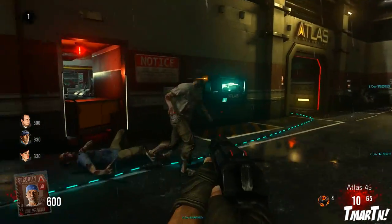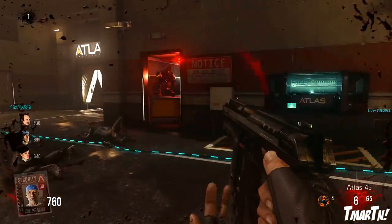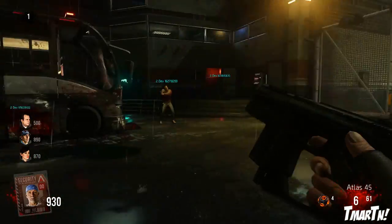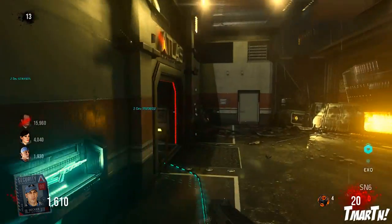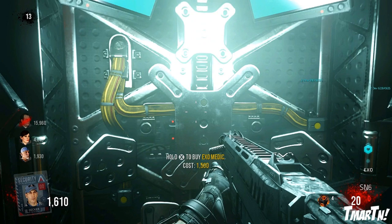Starting off with Exo Medic — Exo Medic allows you to revive your teammates faster, which is obviously very useful. This is the easiest one to get. When you're starting in the spawn area, all you have to do is activate this generator I'm looking at right here, then follow the blue line on the ground around the corner and it's going to be right there. You can get Exo Medic.